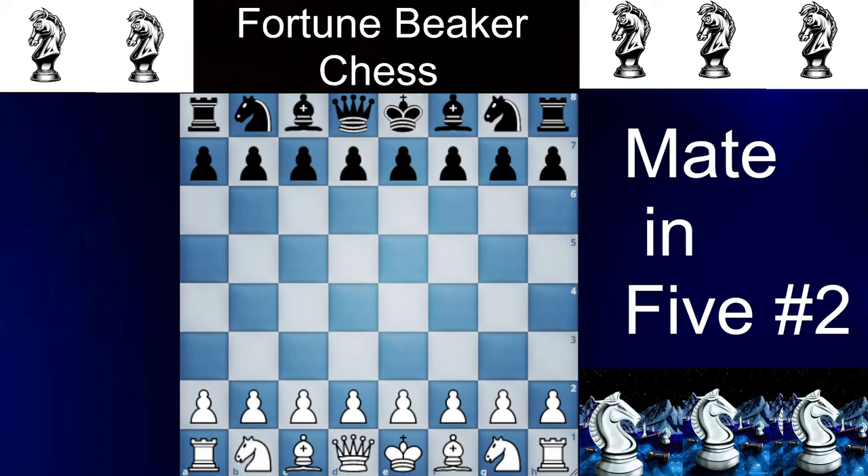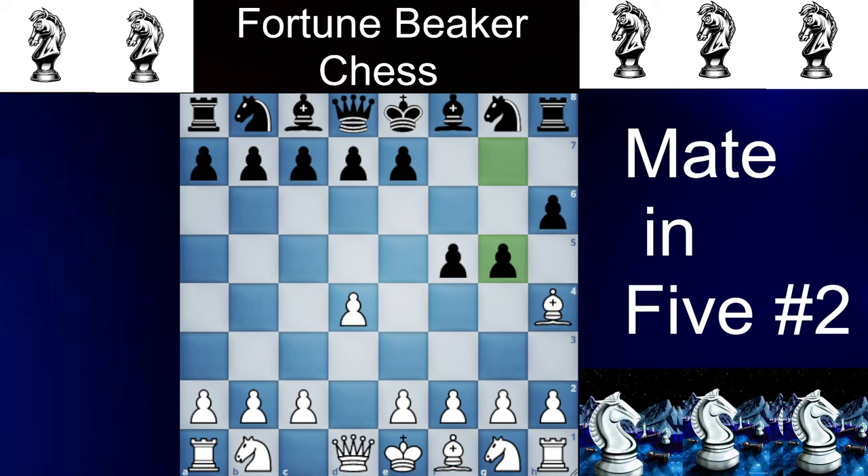Number 2 happens in the Dutch Defense with d4 and f5. Now you will play Bg5, and they will attack your bishop with h6. You will play Bh4, and now they play g5, and you will bait your opponent with e3. And if they take your bishop with gxh4, now Qxh5 is checkmate.